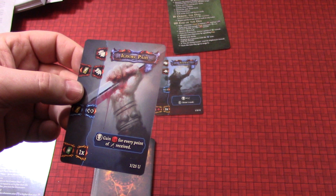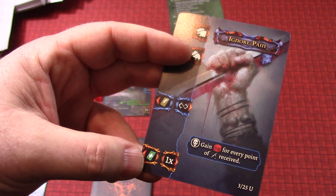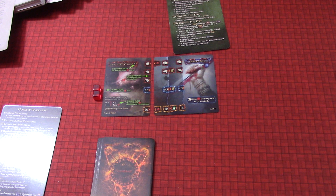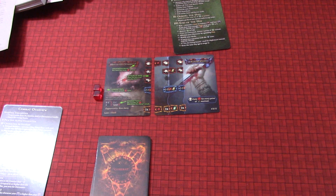Ignore Pain has two other keys. The blue magic key requires one magic to be connected — you don't have any magic, so you can't connect it. The free key contains a bonus icon — draw one card. So we're going to get to draw another card. We drew Powerful Blow — that looks pretty nasty, looks like we can kill him with that pretty quickly. How this is played: we're going to play Ignore Pain over the attack card so the keys all line up. That negates the ability of the attack card underneath, but we can always connect the free ones. Ignore Pain also contains a text ability, and the free key contains a plus bonus icon — so draw one card.